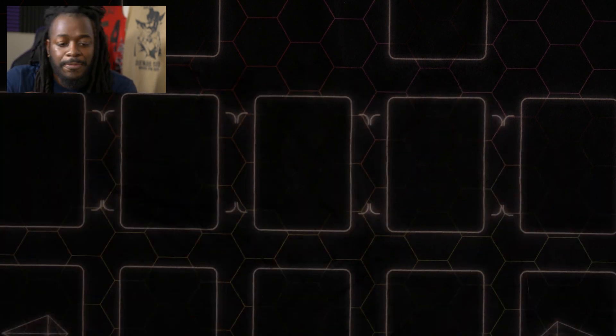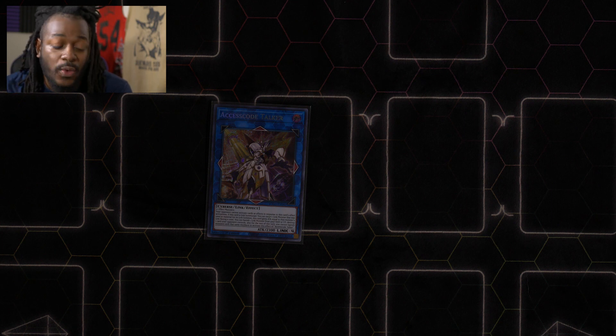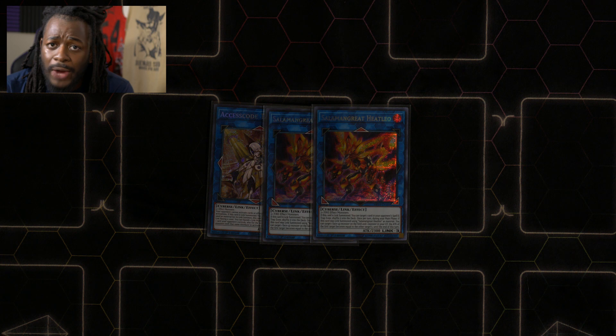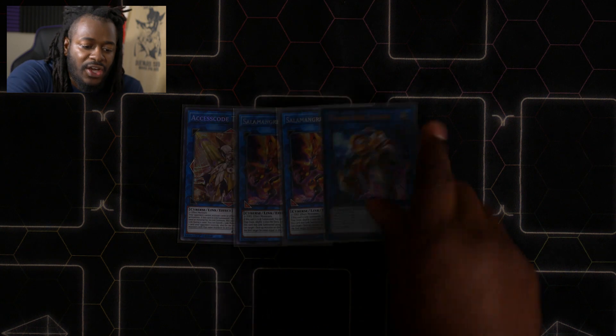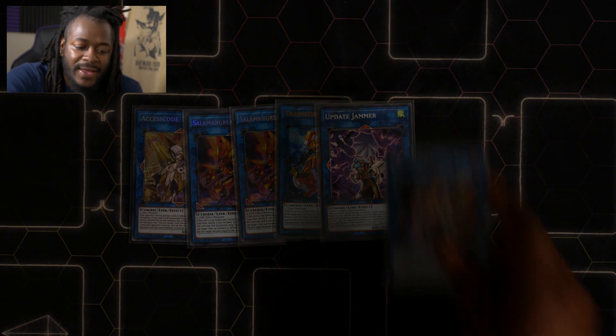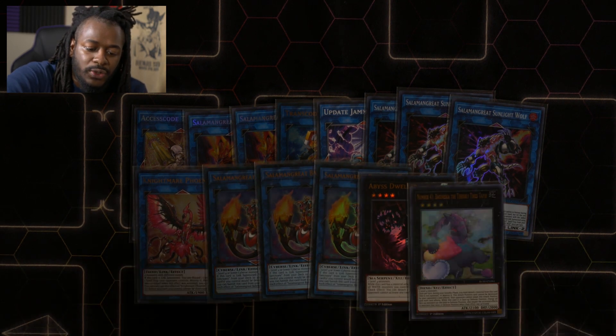Moving on to the extra deck: the big one is Accesscode Talker. This card is freaking phenomenal — it's extremely easy to summon and basically wins the game. You can make this card attack twice at 5600 attack points and destroy cards on your opponent's side of the field by banishing link monsters with different attributes. If you can't afford Accesscode Talker, playing Knightmare Phoenix or doubling up on Salamangreat Sunlight Wolf is fine. Borrelsword Dragon is also really good at getting over threats Salamangreat can't normally handle. We also play two Heatleo, one Transcode Talker, one Update Jammer, three Salamangreat Bealinks, one Abyss Dweller, one Bagooska, and one Traptrix Rafflesia.